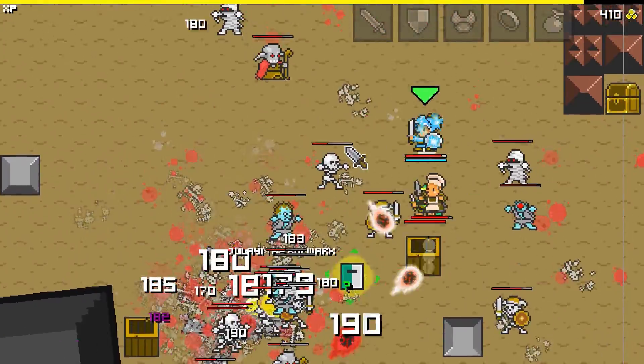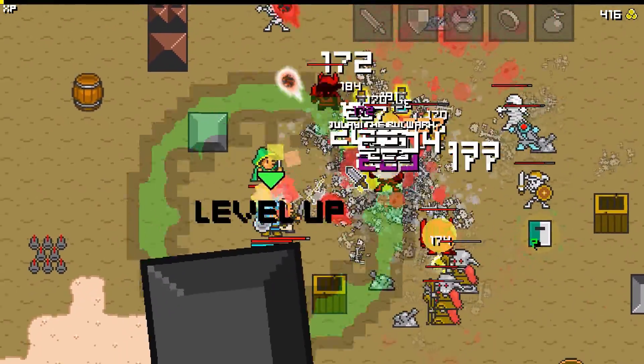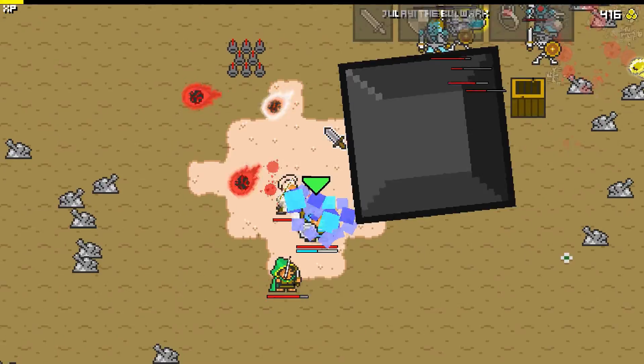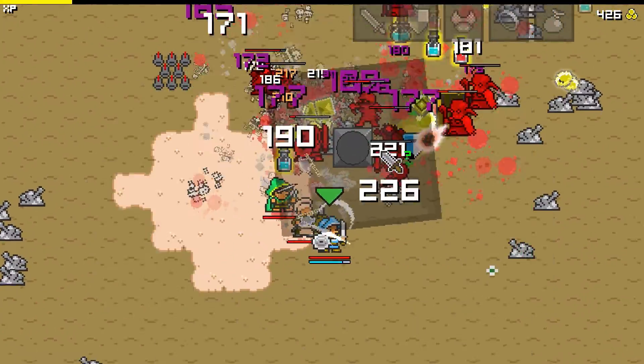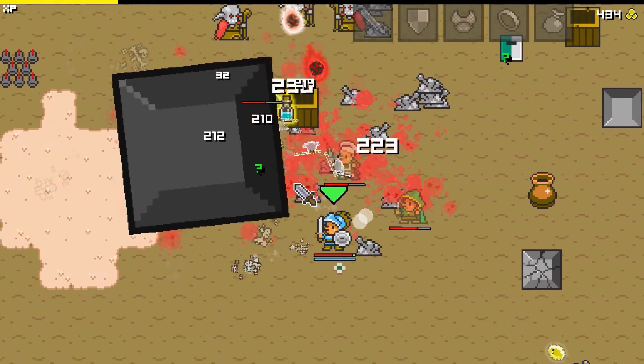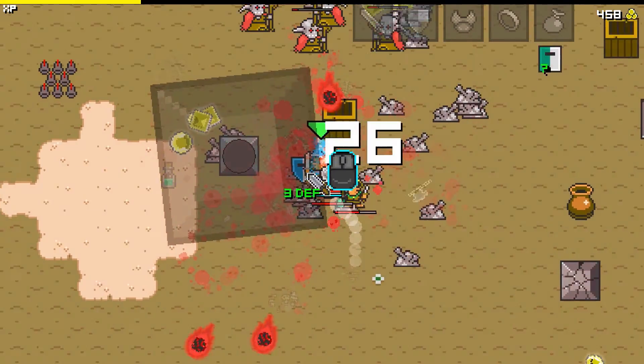These little boxes you can release NPCs that will help you in battle. Each time you play this game, the levels actually change — there's never really back-to-back same maps you face, so things are switched up constantly. There's also a mini-boss on each map, which you defeat to get to a real boss, and the real bosses are quite challenging.